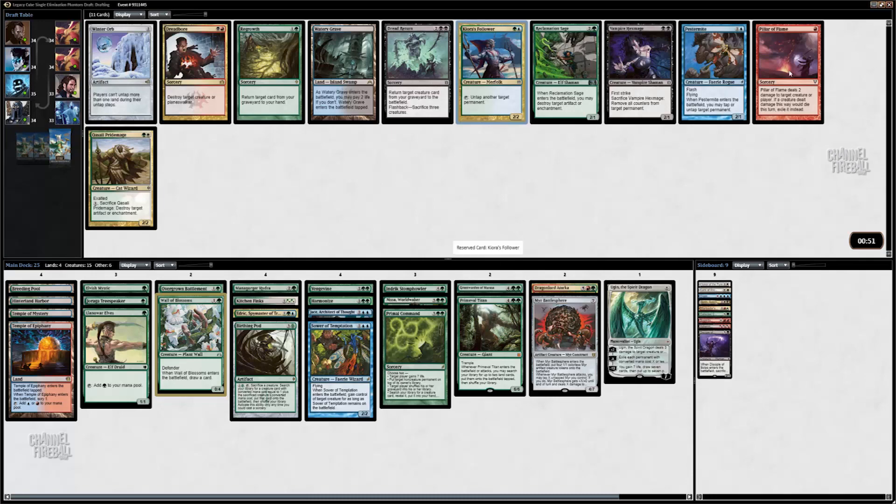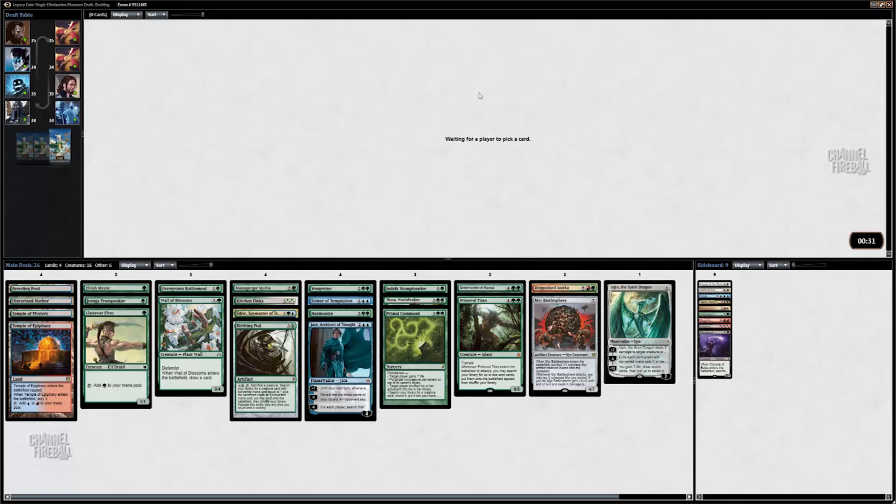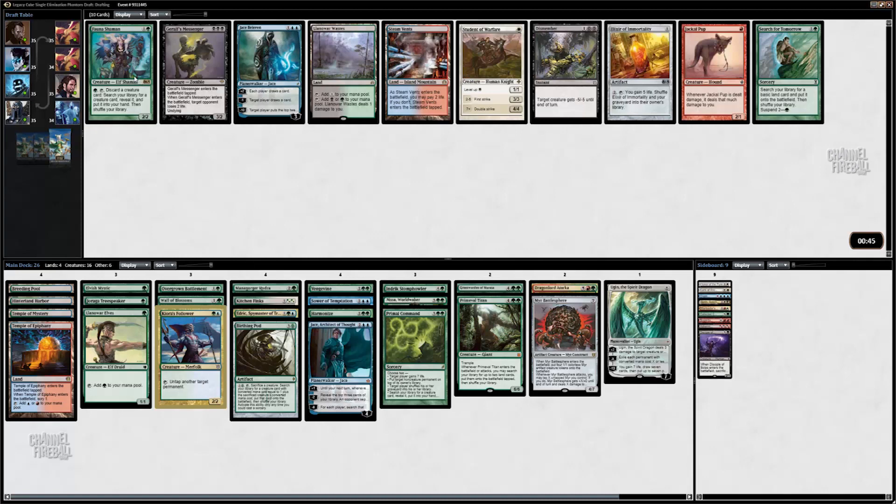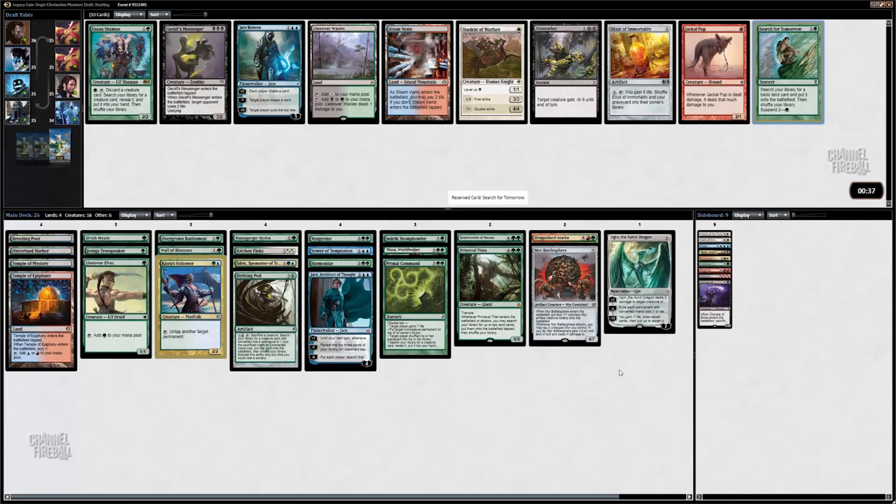Cursed Follower — perfect. I hate to pass either Pestermite or Reclamation Sage, both are pretty good for us. Pestermite plays the same role as the Sower — I can pod into that, untap pod, and then pod into one of my four-drops. I really would like another five-drop so I don't have just the Stomphowler. I've got at least two creatures at every other spot on the curve. Taking Follower can even let me use pod twice in the same turn.